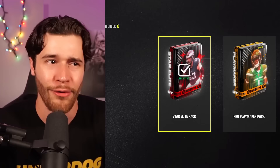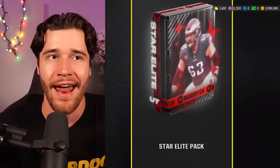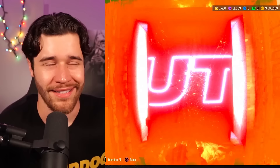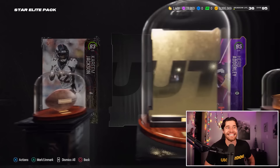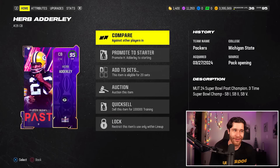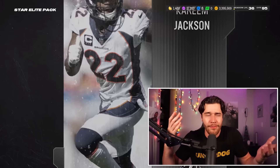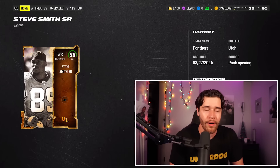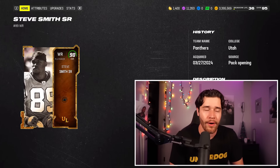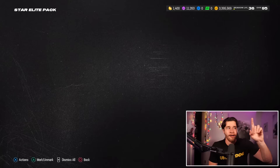We've got one more Epic Option Pack to open. I could go with the Pro Playmaker or the Pro Max Fantasy, but I believe the Star Elite is the way to go, especially if you get a 94-plus overall pull. Let's open it up. Oh, this could be a 95 — okay, 95 Herb Adderley! And an Ultimate Legend, 90 overall Steve Smith. Herb Adderley at 95 overall is a wonderful pull. That's why I suggest these packs — you need a big pull to make coins. Even a 90 overall is only 10k right now, so it's worth it to pick the Star Elite from your free option.